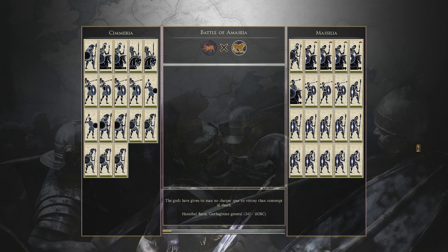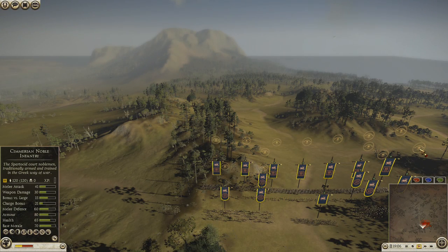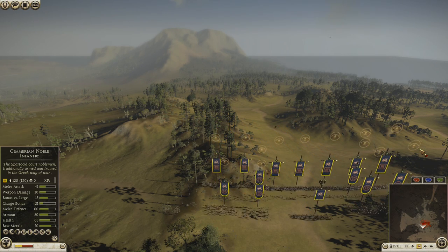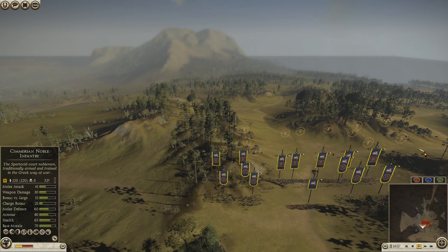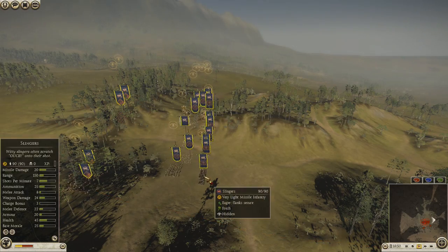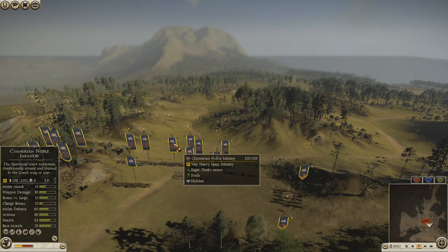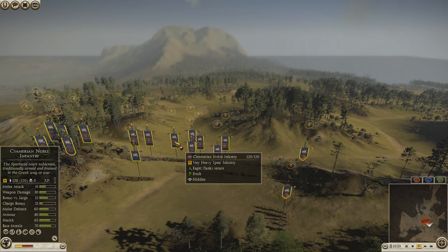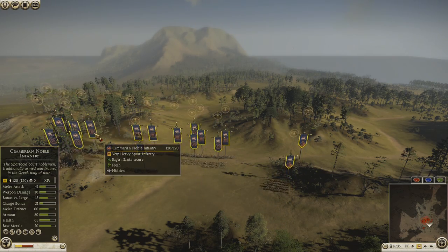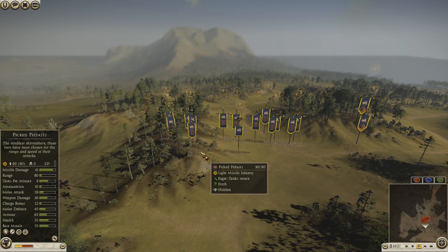I picked Chimeria and I told the opponent to also pick a Black Sea colony, and he picked Messalia. He went very heavy on Therior Spears and Therior Swords, Feltast, and pretty much had a lot of Javelins. I went with a Hoplite core for the front — I have five Hoplites and a total of three Chimeria Noble Infantry; one of them is the General and the other one is over here.